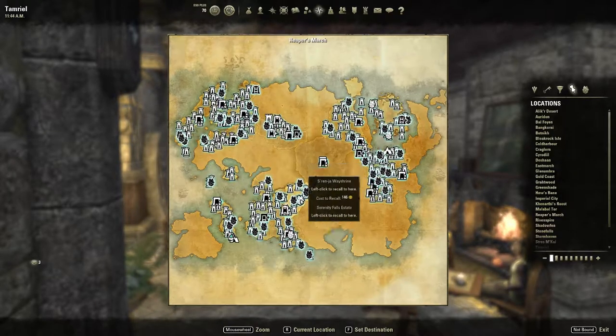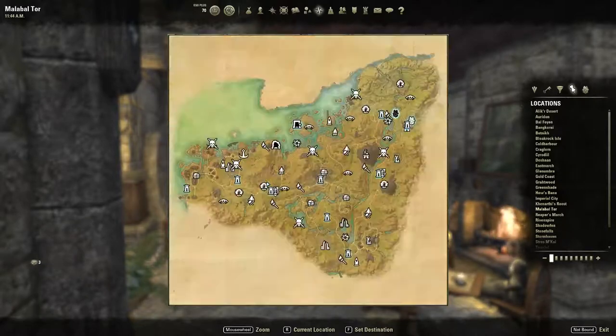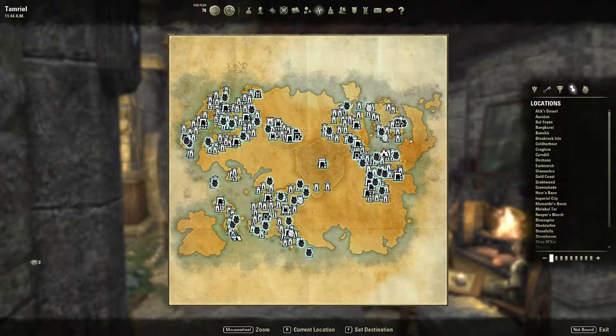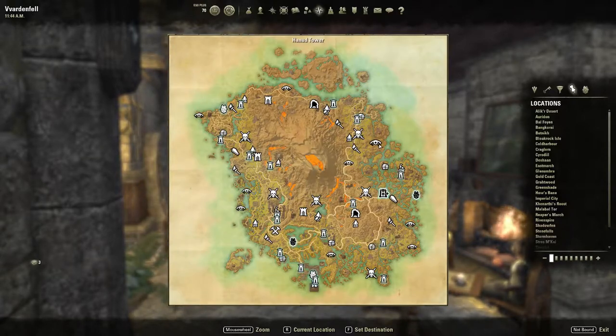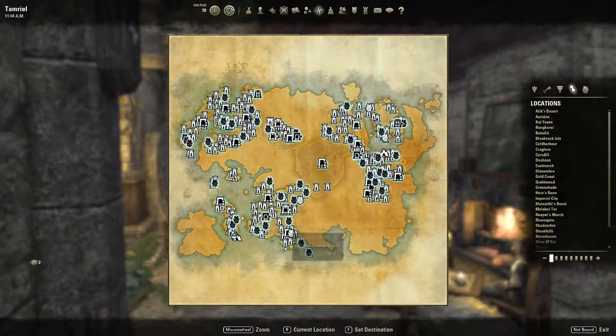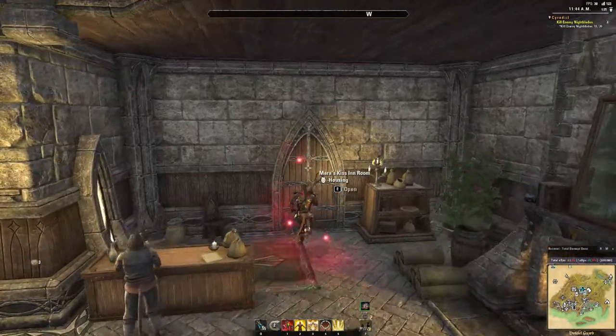The third one I'm going to show you is my Cyrodilic Jungle House in Bandaari Trading Post. And then last but not least, I'll show you the St. Dellen Penthouse here in Vivek City. So first, we'll start with Mara's Kiss here in Volkosgard.